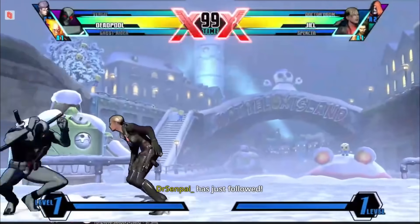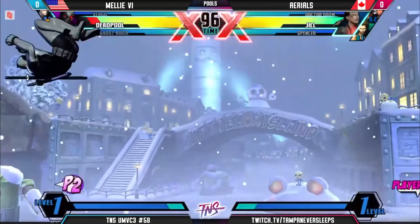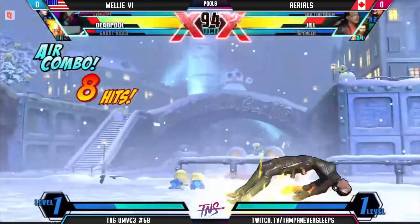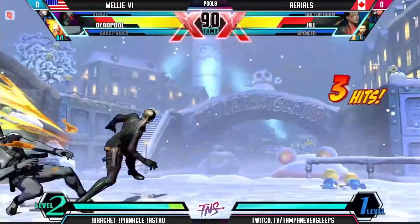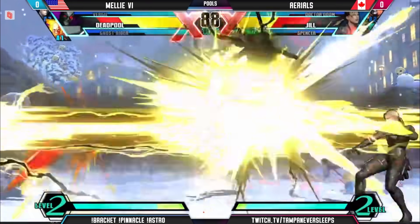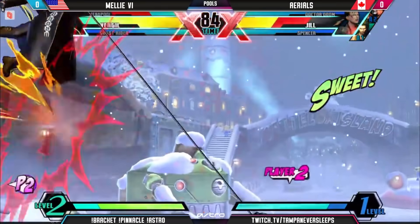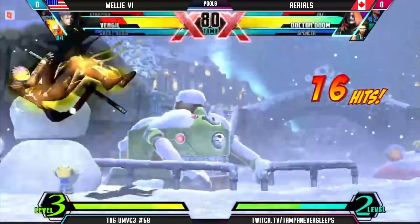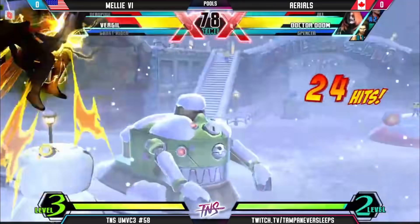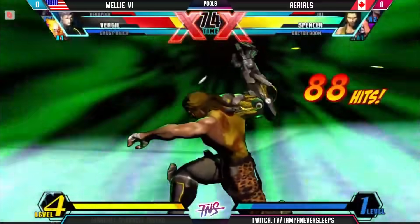What is Aerials playing? I do believe it is Melly here on the Deadpool. Dash up jab, getting the conversion. Knocked down, try to go for the follow up, ninja tools — try and get away. Aerials went for the standing jab, couldn't quite follow it up. Got the conversion there with the grapple, and Aerials still has it locked down with the tag. I'm liking the idea of having Jill with this squad — Jill really, Spencer fixes all damage issues. If you have a team that has any form of damage issues, Spencer does an amazing job of remedying that.